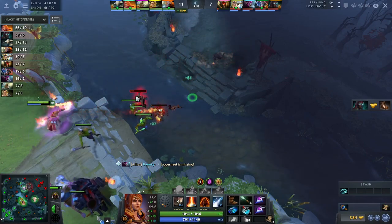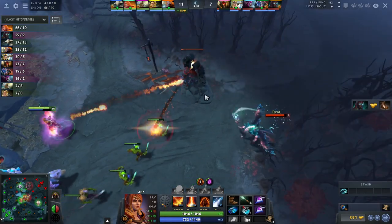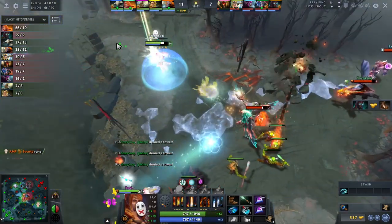Not only does this pressure take them the middle tower, but it also forces a few enemy heroes to come towards the mid lane, wasting their time. You'll notice that the Juggernaut has nearly complete free farm and the Sven is farming as well.